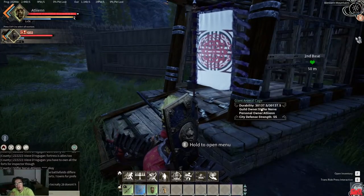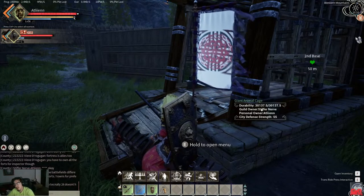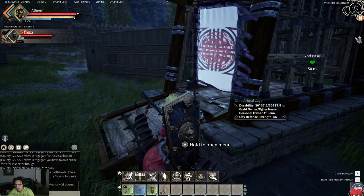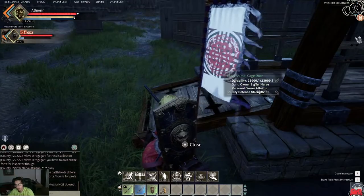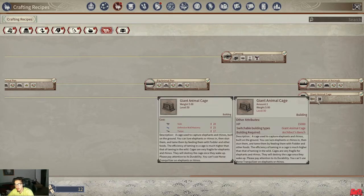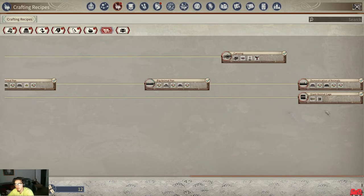What's up everybody, Alien here with another quick guide video for Myth of Empires. This time we're going to show you how to tame a rhino as well as an elephant. We're going to be using a rhino for example because it's close by. First off, you're going to need your giant animal cage with the giant animal door. You can unlock that in your crafting recipes under Carton Cage, all the way at the end — it's a level 50 giant animal cage and giant animal door.